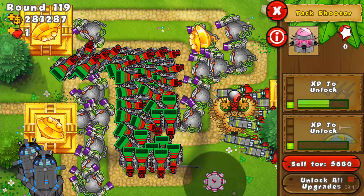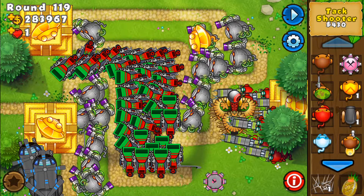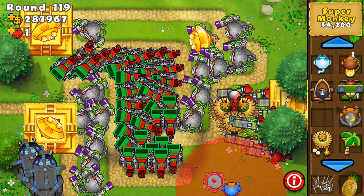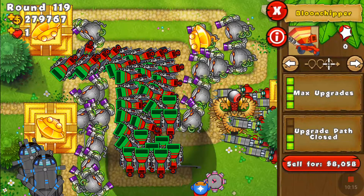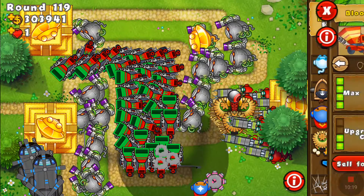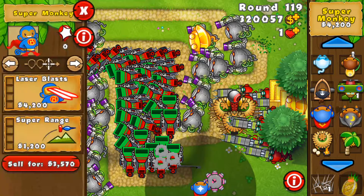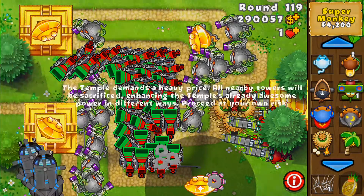So obviously it's increasing. Once you have the gray circle around your tower, you can actually do it with any tower. I'm just going to do it with some balloon chippers. Every time I'm trying to sell one of these balloon chippers it's not actually allowing me to — but it is in fact giving me the money for it. Same thing with the sun god: upgrade them all the way up and then sell your sun god.